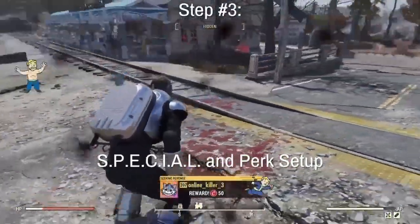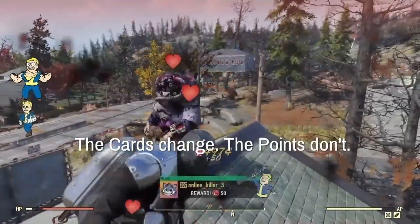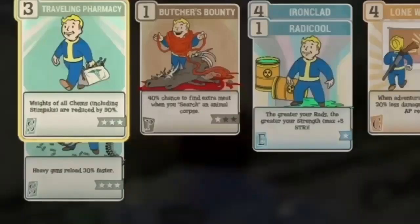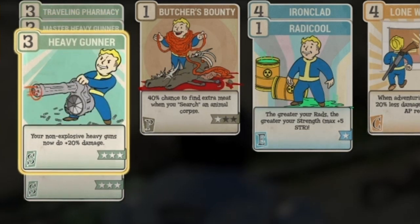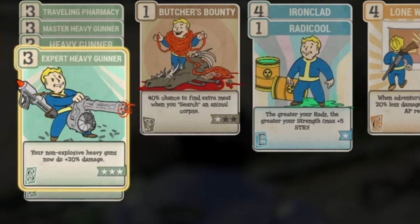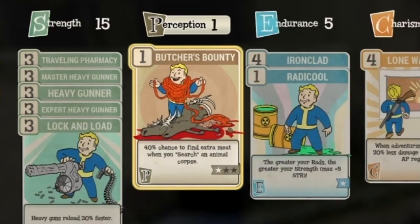Step three is your SPECIAL and perk setup. The beautiful thing about this is that the cards change but the points don't. Starting with Strength, I have Traveling Pharmacy — you can switch that out for another perk that's more viable for damage. I have all the Heavy Gunner perks equipped. I also have Walk and Load ready at all times, which is really good for reload speed. Butcher's Bounty is one I use because I have a mutation for that; otherwise I wouldn't really need a perk there.